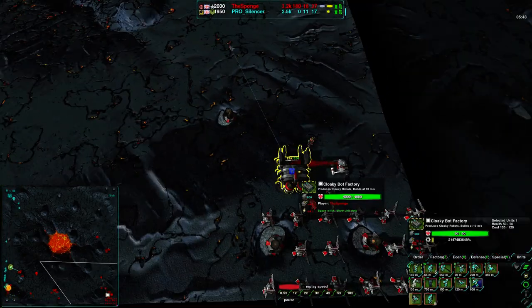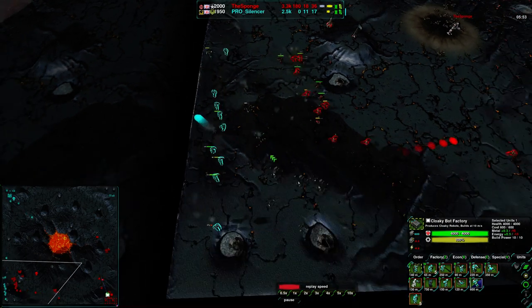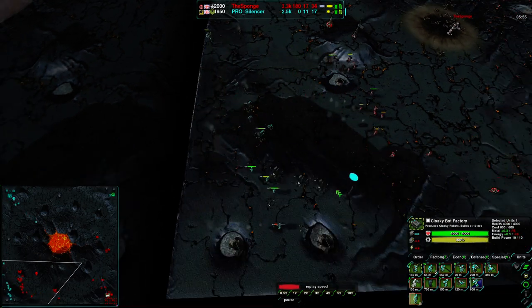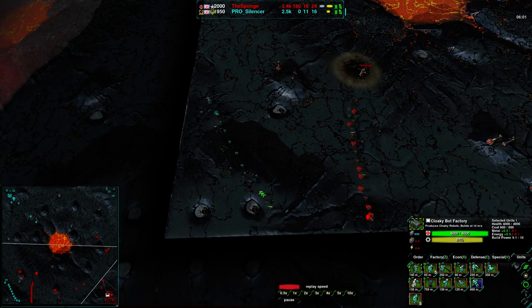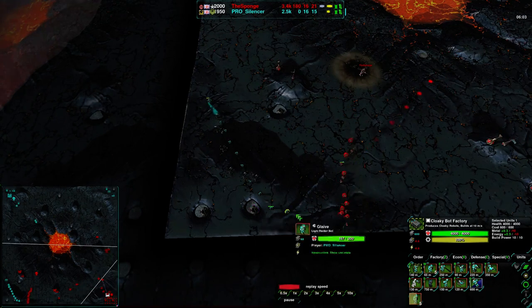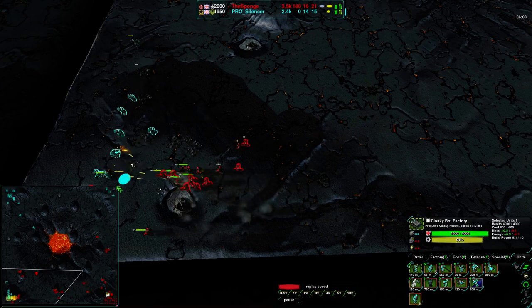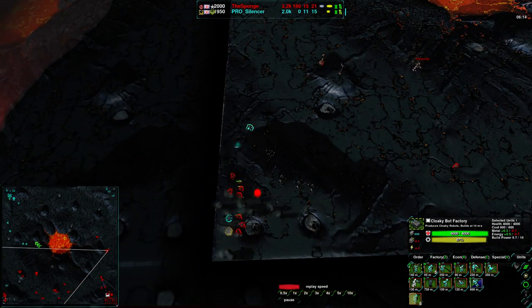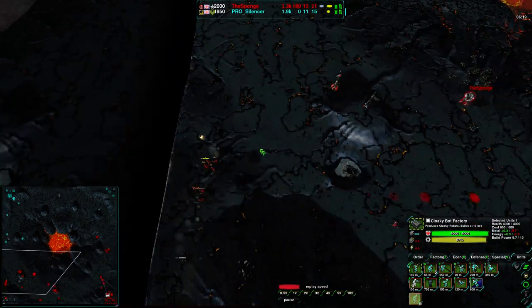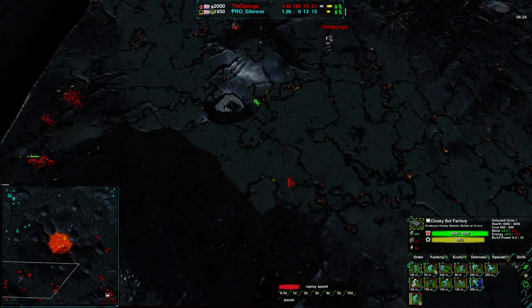Units are coming in from the south for Silencer, and he is pushing a lot into his factories — so is the Sponge, though the Sponge is also focused on ticks. Silencer is pushing hard into this territory. The Sponge comes in from just the right angle, crossing the T on Silencer's forces — that will kill off all of Silencer's glaives, cornering and surrounding them. They are all dead. Silencer's rector is threatened and it goes down.